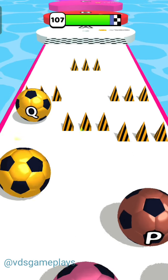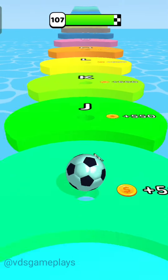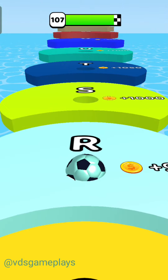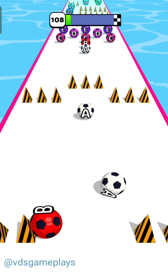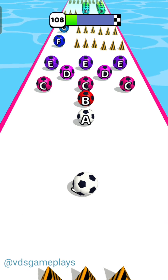There are so many alphabets, so we got alphabet R — yes, alphabet R as a score in level number 107. Now level number 108 — we again started with the white ball and we again have spikes.